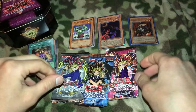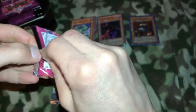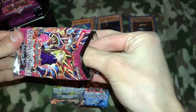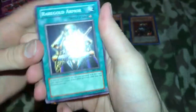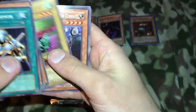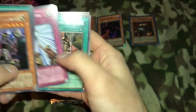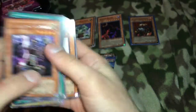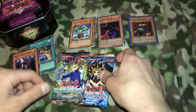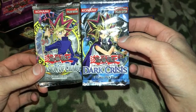I'm just so excited right now. Let's do Magician's Force — maybe we'll get a Dark Magician or a Dark Magician Girl, that'd be cool. All right — Red Gold Armor, Sonic Duck, Helping Robo for Combat. Kind of hard to decide which to go first because these are two of my favorite packs.